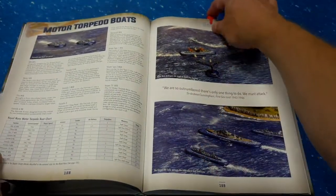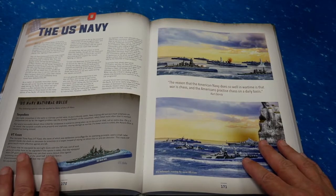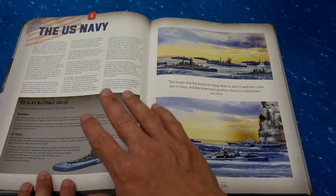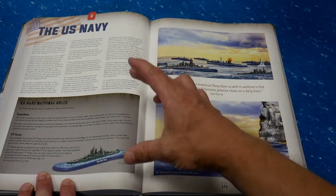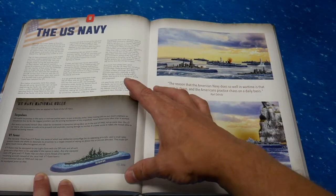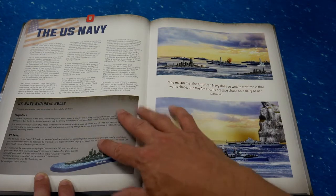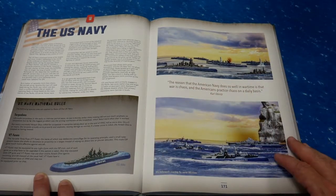Each navy has its own section. I have the U.S. and Japanese navies bookmarked mostly because those are the two navies I'm collecting to start. It gives you some information and history about the U.S. Navy, and some national rules — specific rules that if you're going to play with the U.S. Navy you have to abide by. Sometimes it's a benefit, sometimes it's a detriment. Like the torpedoes are a little bit of a detriment, but the VT fuses are a positive.